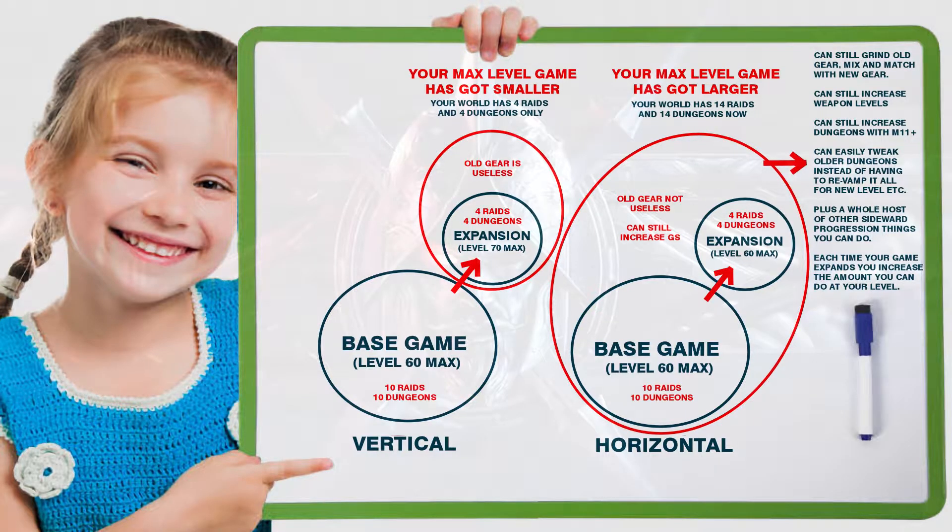Your basic vertical model is your World of Warcraft style, where you've got a base game — you buy that game, you level to 60, you max yourself out, then the next expansion comes and you progress another 10 levels. You max yourself to, say, 70, and that new expansion has 4 raids and 4 dungeons. But your old gear is useless. The 10 previous raids and 10 previous dungeons are now redundant. Essentially, your world has shrunk.